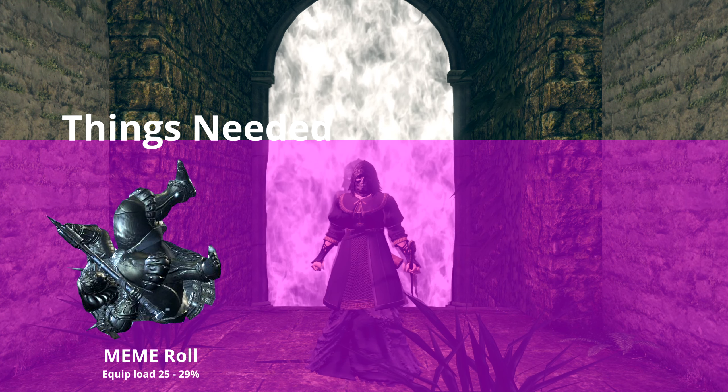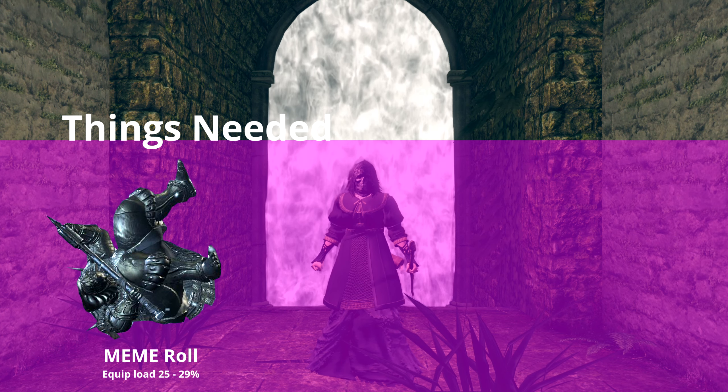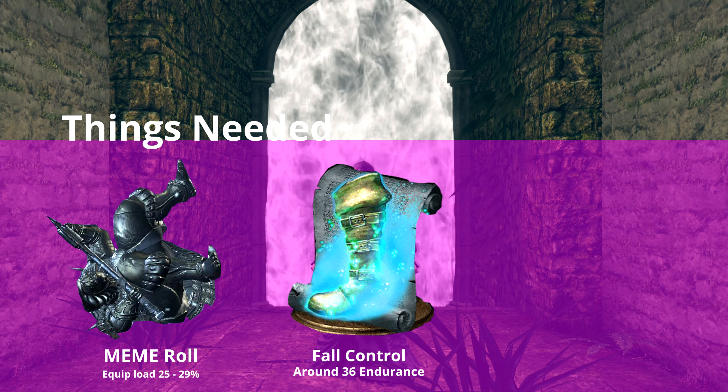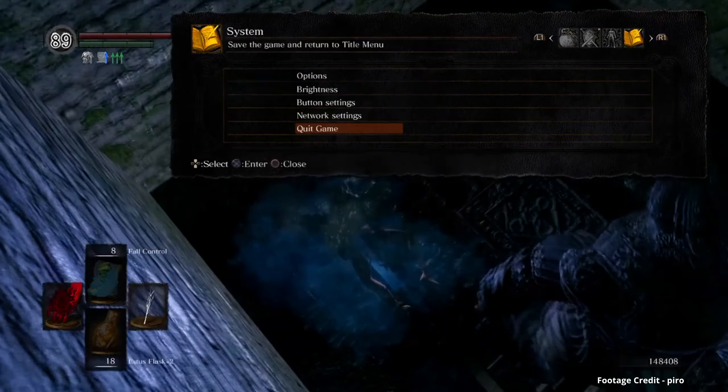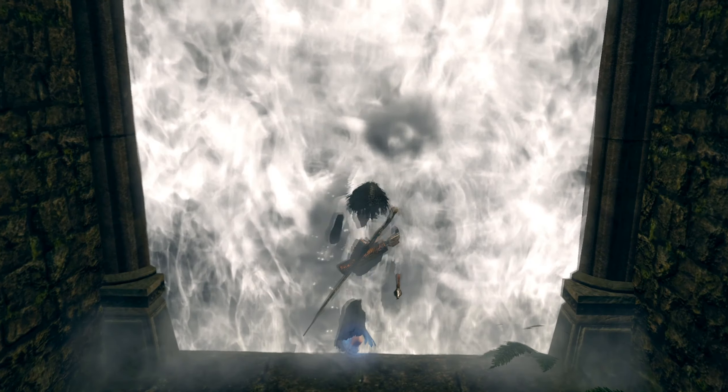Hey bitches, I see that you've become casual and want to skip or cheese at Taurus. Well, you're gonna need a few things: the meme roll, so you have your quick load between 25% and 29%, full control, and enough stamina to pull off the skip, and most importantly, a bird. There is another way to do the skip via the stone guardian death put out, but this method is the quickest and easiest.